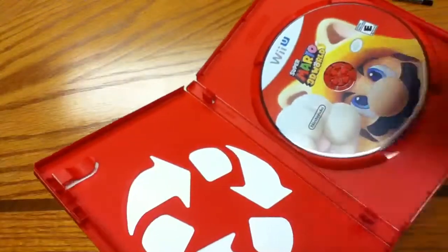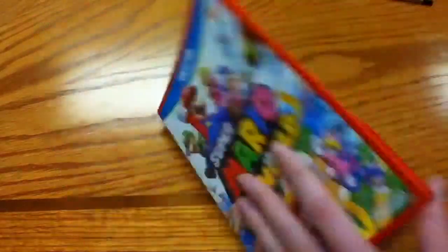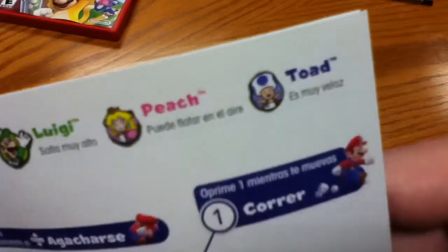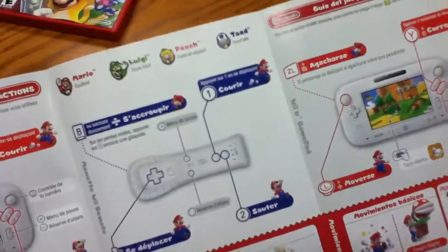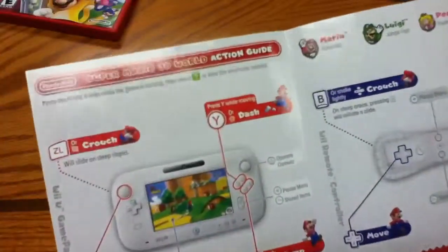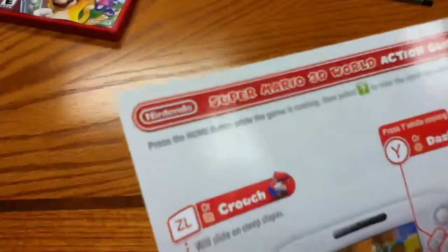A real manual! The Club Nintendo card is not even hiding behind the recycle post. Mario 3D World — we open this up and we've got Mario, Luigi, Peach, and Toad. Hmm, this is French. And this is Spanish. Let's flip it over and get the English on the back. English on the back? What? Who made this?